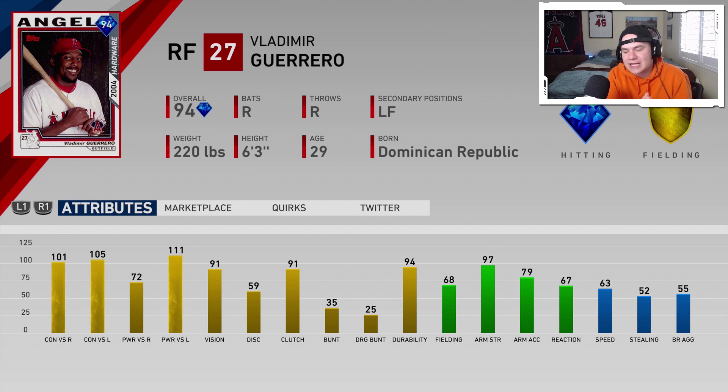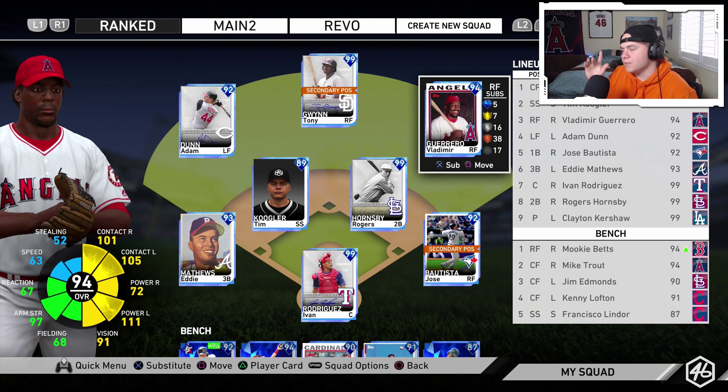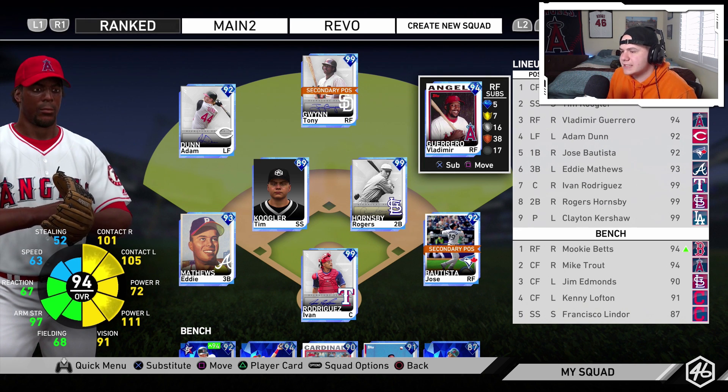I am so excited to use him. I've wanted Vlad in the game for so long — they added him last year but didn't give me quite the Vlad I wanted, but this year I got him. 94 Vlad making his debut. I'm going to play him in right field, bat him third. I moved Tony Gwynn to center so Willie Mays is sitting out, and Adam Dunn is in left field.